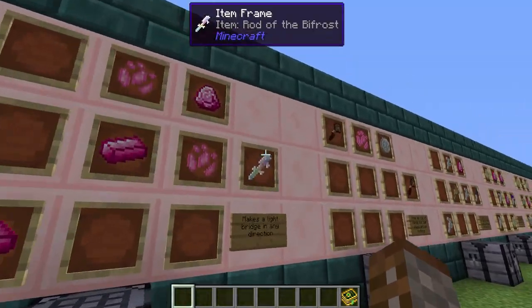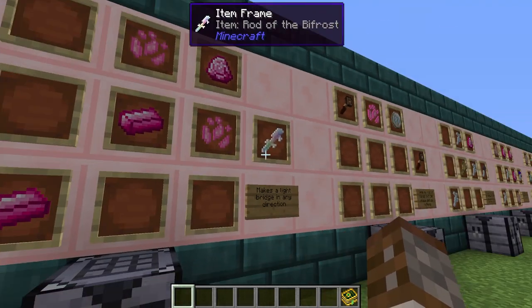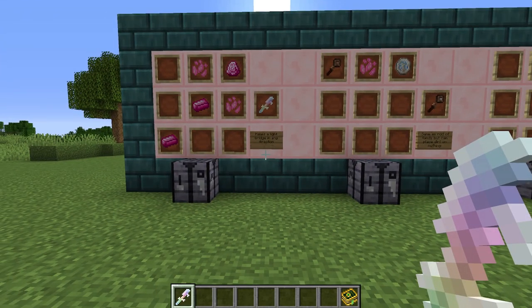First off, let's go over the advanced rods. The first one is the Rod of the Bifrost. This is made using two pieces of pixie dust, one dragonstone and two elementium ingots. When you use this, it's going to simply make a light bridge in any direction you want, and this is going to use mana inside your inventory.